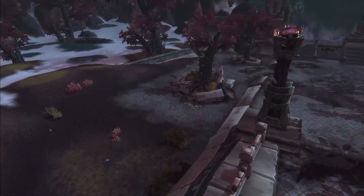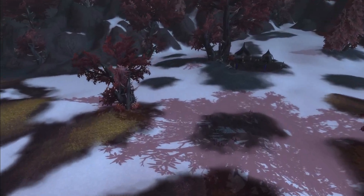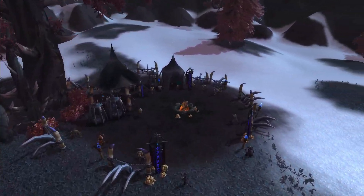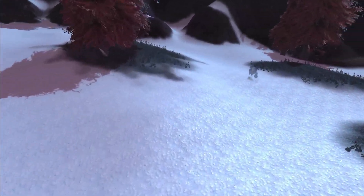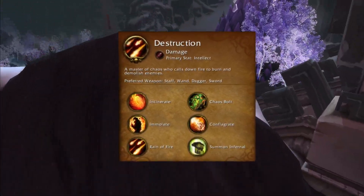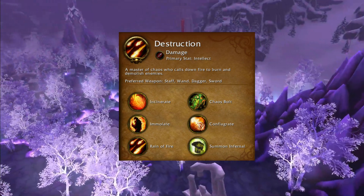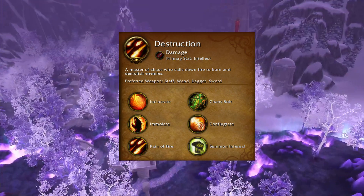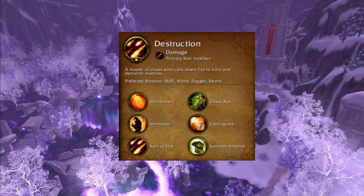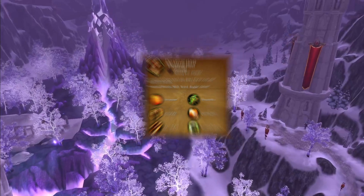Even if you're a veteran, this is a great place to start before watching the rest of the videos I release as guides throughout this patch and expansion. A Destruction Warlock is a damage DPS dealing spec with the primary stat of Intellect, a master of Chaos who calls down fire to burn and demolish enemies. Preferred weapon types are Staff, Wand, Dagger, and Sword. Main abilities include Incinerate, Chaos Bolt, Immolate, Conflagrate, Rain of Fire, and Summon Infernal.